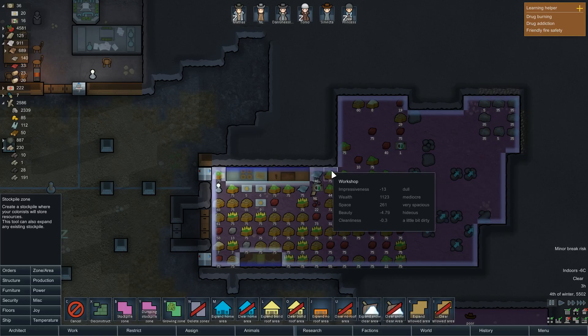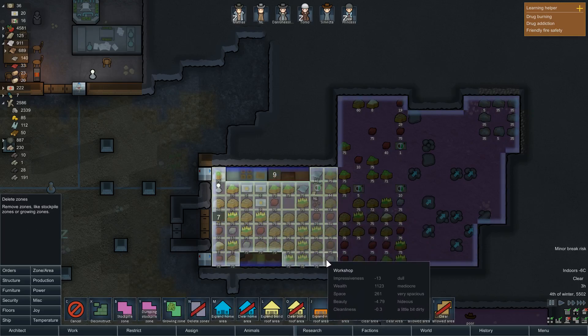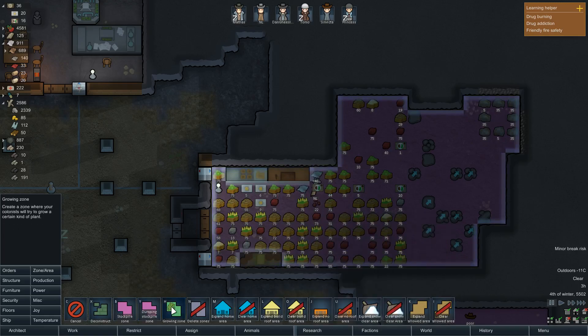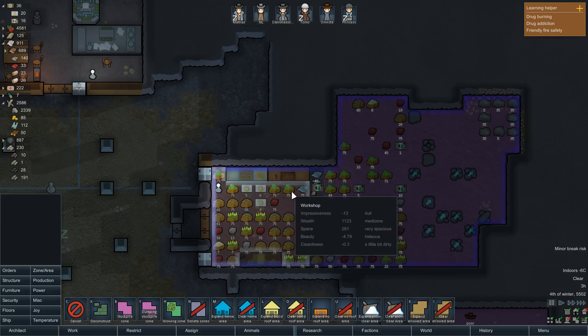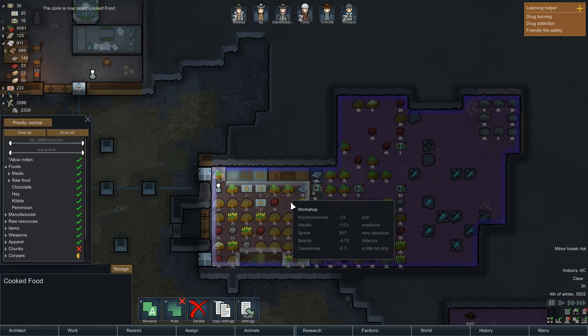Then I actually want to make this not the freezer — I want to make this exclusively for meals. Let's delete this zone through to here. Hopefully the raw ingredients will move over to the other side. This is going to be a different stockpile zone. We're going to call this 'cooked food,' and in here we're only going to allow meals.